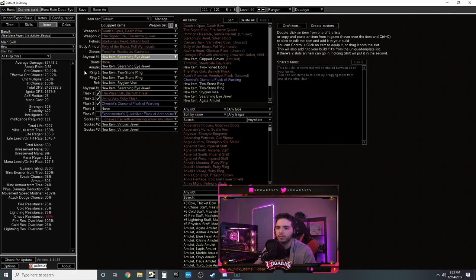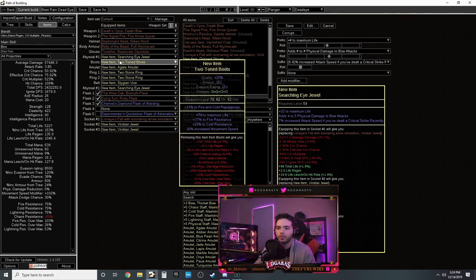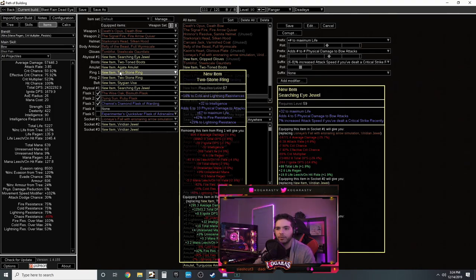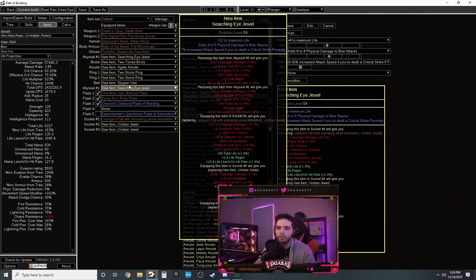For gloves you can use Tombfist - get the one-socket version which is much cheaper. Put a murderous eye jewel on it with Intimidate. Intimidate makes enemies take 10-15% increased damage from attack hits, which is effectively a more multiplier. Your boots want life, resistances, and movement speed. Amulet: strength and intelligence are the starved stats, along with physical damage and crit multi, life, and elemental damage of attack skills.